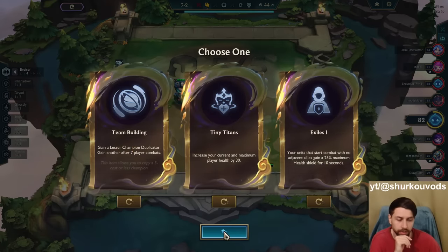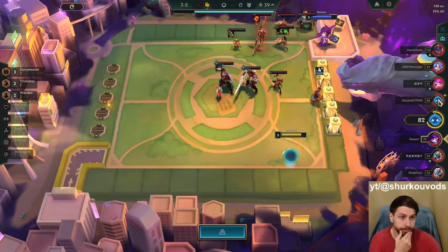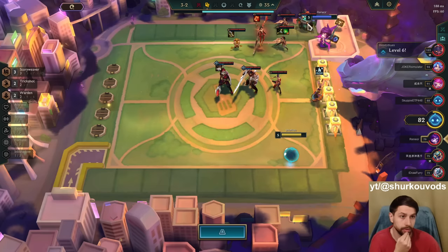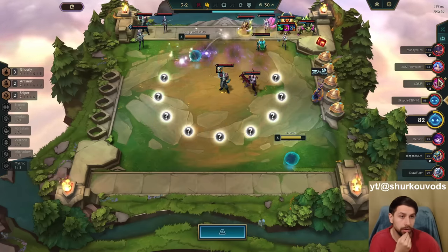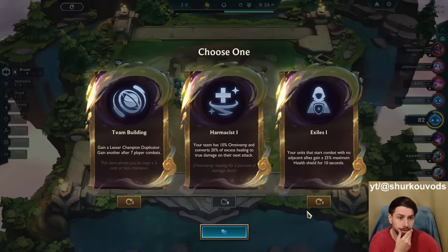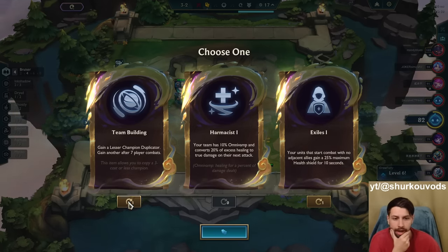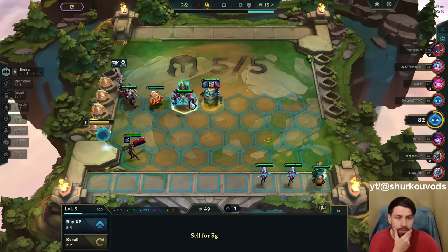I want that 3-star while also going level 8. Is anyone contesting Tahm Kench? No one, I think — unless this guy goes Bard, but I don't think so. He's holding Tahm Kench though. He might go Bard, but he built Infinity Edge — surely not Bard. Why is everyone playing Tahm Kench on their board? Oh, exiles! Isn't exiles really good? It's more health instantly — frick it, I'll hit anyway. Exiles is more health instantly.